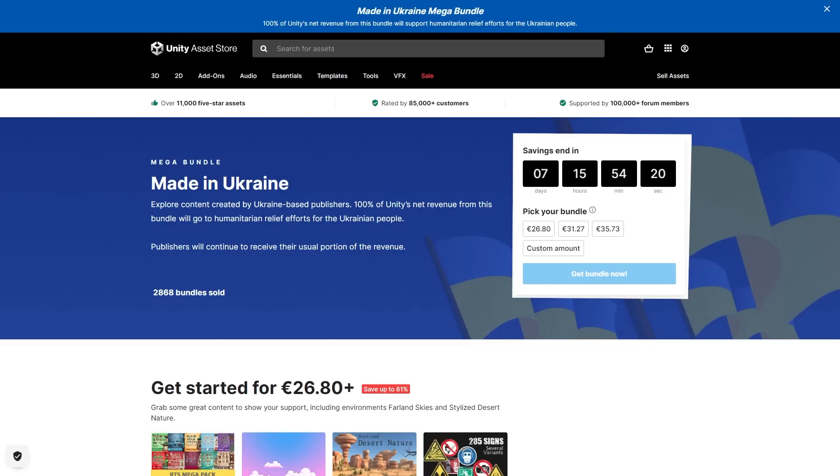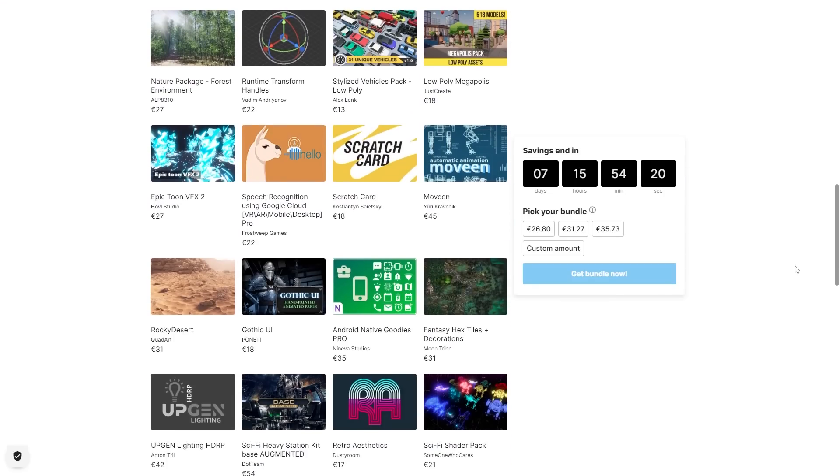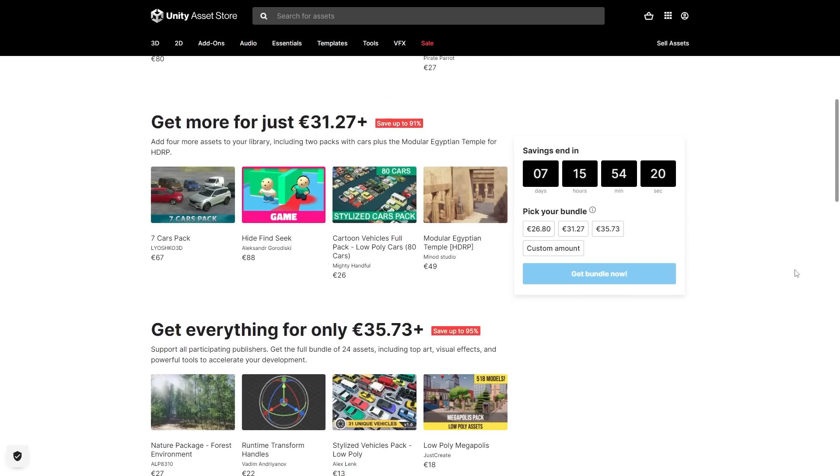Next up is the Unity Mega Bundle. This one ends in 1 week and you can save up to 95% off — another super deep discount with tons of interesting things.